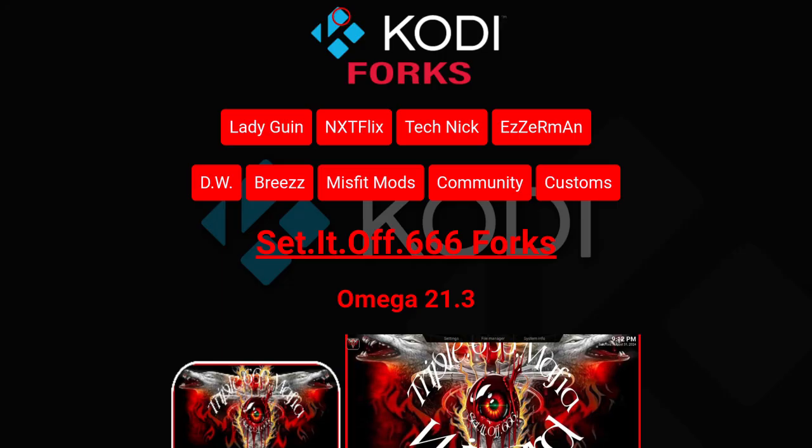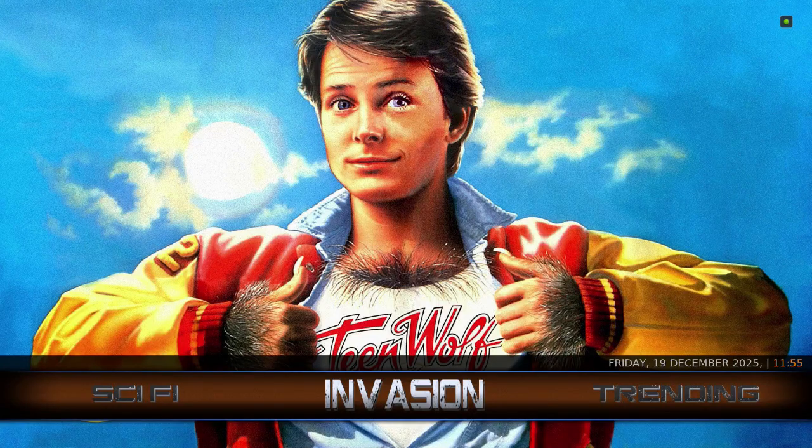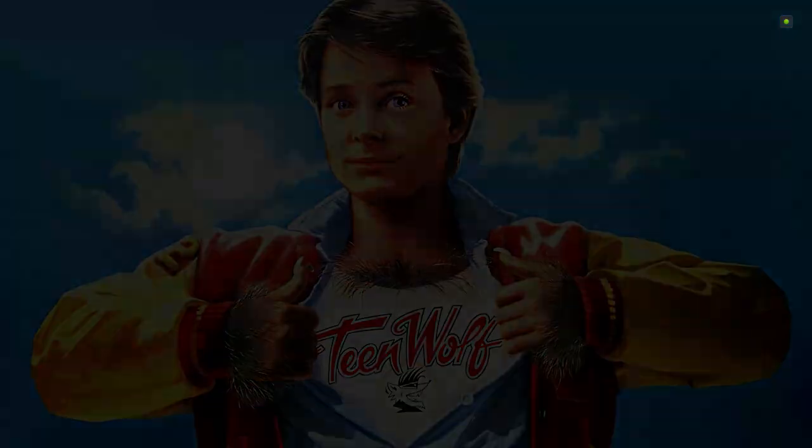I was a bit confused whether it's two different servers or what, but I'll just display them for both. It might just take it to one wizard. If you go and put on the Invasion build — if you installed the Invasion Kodi build — click on the word Invasion, go to add-ons, then go to install from repository.